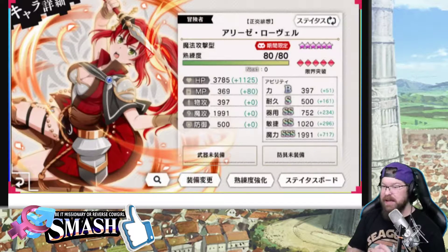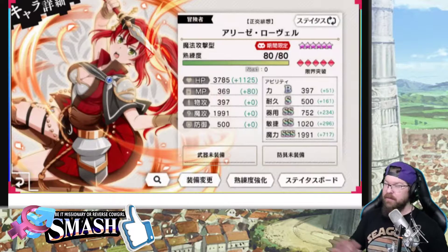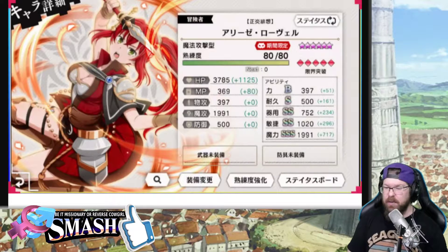Every single one of these units needs to be level 50 before you end the event — they have to be, they need to be. So if you haven't been grinding out these events, make sure you do that. Watch literally every other video I've ever done. During the 30th anniversary we talk about it. But let's get down to what Elise does.